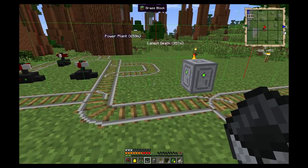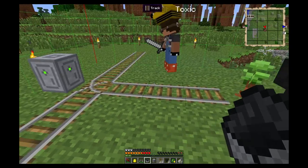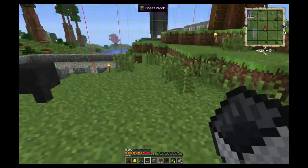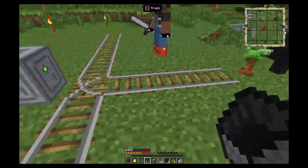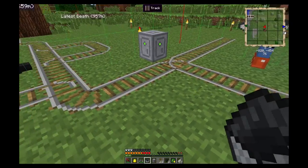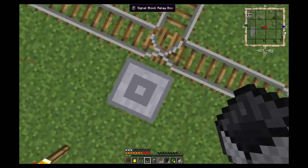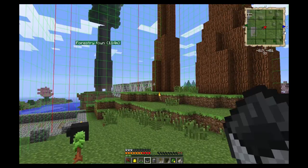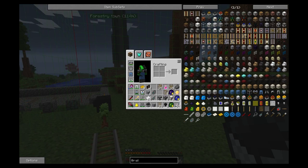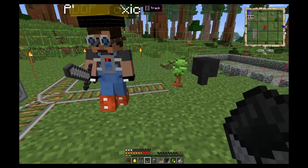The next thing we're going to do is dive into getting the ticketing system set up so we can get a train functionally running down the line, looping around, and coming back. Because of the project me and Yankee have been working on, I'm pretty familiar with controller boxes, but dealing with the ticketing system with these golden tickets and paper tickets - that's a whole other story. I have not dealt with those before, so that's going to be new ground for me.